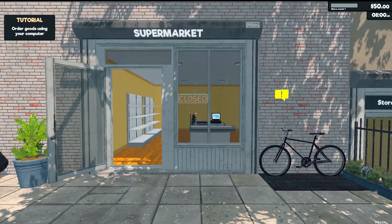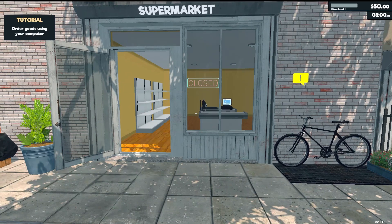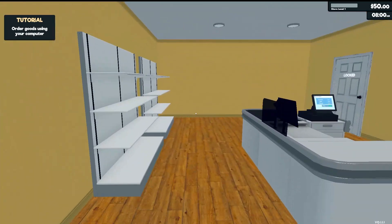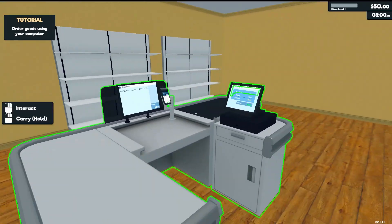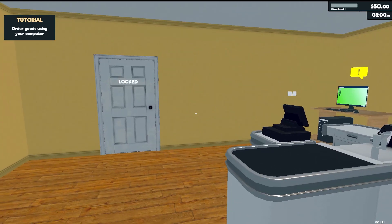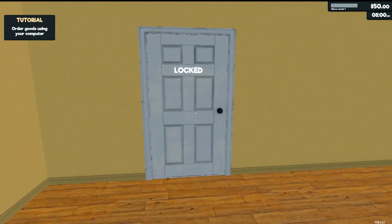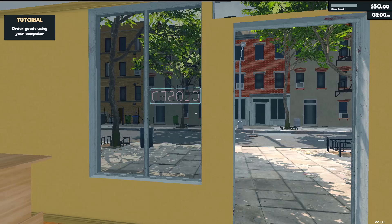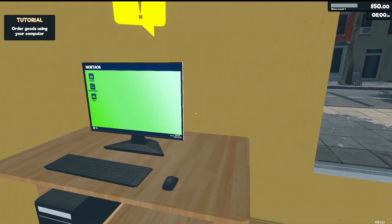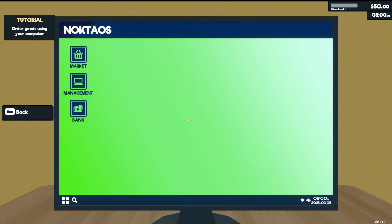Alright, so this is our store. We have $50 to our name, as you can see in the top right corner of the screen. We've rented this small space — not much to it: two shelves and a cash register. We have a computer over there, a storage room here that is locked, and our store is currently closed. The first thing we need to do is buy some products to stock our shelves, which you can do in the market on the computer.